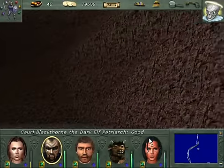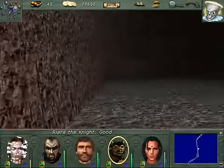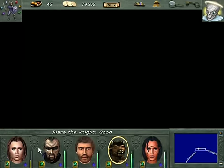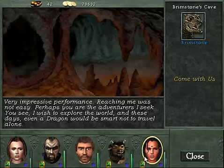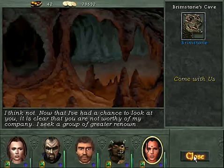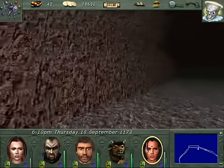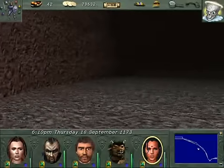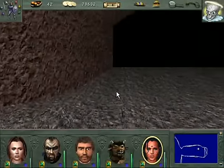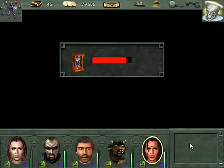If I recall correctly, there was a side exit out from the cave here, or a little place down around here we were supposed to be able to jump up at. Let's see if we can't do that. Brimstone's Cave. Heal up real quick. 'Very impressive performance. Reaching me was not easy. Perhaps you are the adventurers I seek. I wish to explore the world, and these days even a dragon would be smart not to travel alone.' Come with us. 'I think not. Now I've had a chance to look at you, it's clear that you're not worthy of my company. I seek a group of greater renown.' I'm not sure if that's a level thing or a fame thing. We only killed off like 90% of the dragon flight excluding him. Whatever.